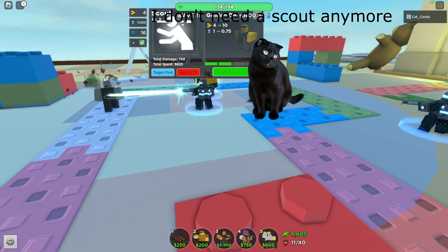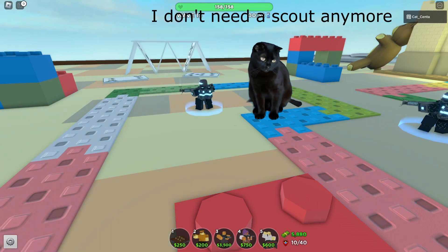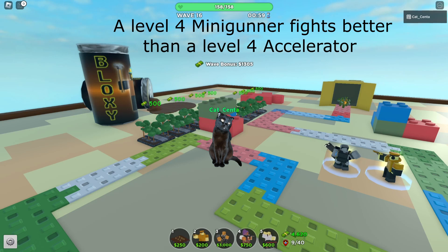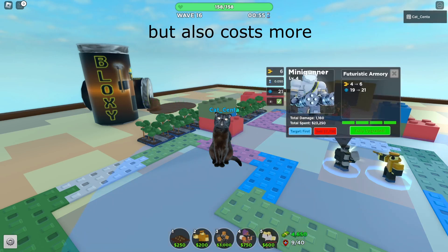I don't need a scout anymore. The minigunner already has the highest level. A level 4 minigunner fights better than a level 4 accelerator, but also costs more.